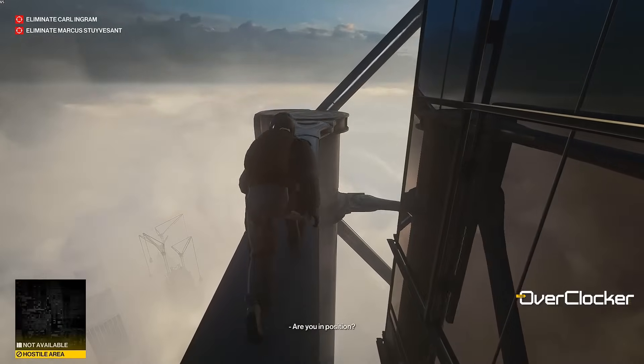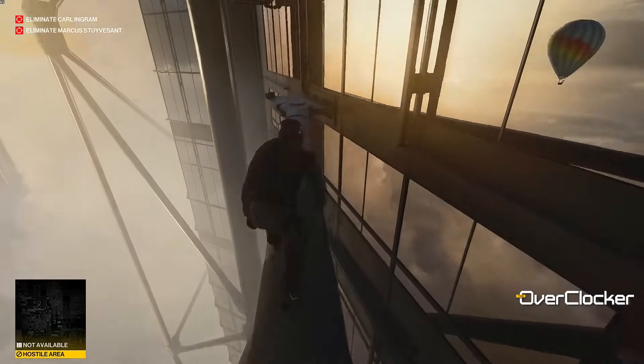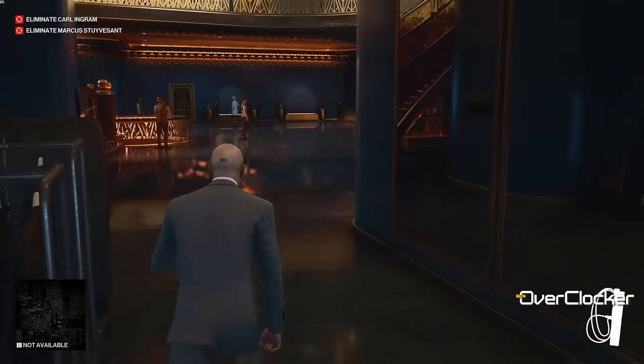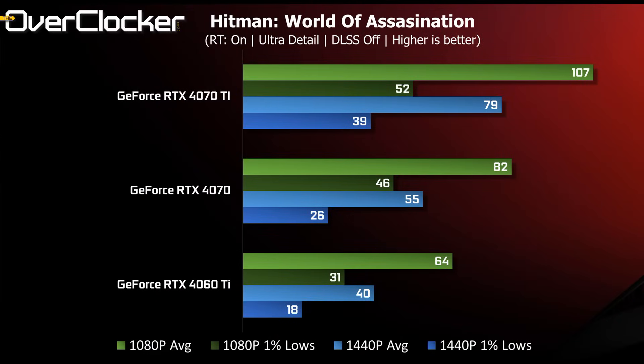Finally we have Hitman 3, or Hitman World of Assassination. DLSS is disabled but RT is fully enabled — I'll need these results for an upcoming Radeon GPU review. The 4060 Ti is able to deliver over 60 fps at 1080p; the one-percent lows are a little concerning but nothing you'd notice during actual gameplay. The 4070 does a lot better here but doesn't manage to break 60 fps at 1440p. Overclocking could remedy this, lifting both the one-percent lows and the average frame rate above 60 fps.